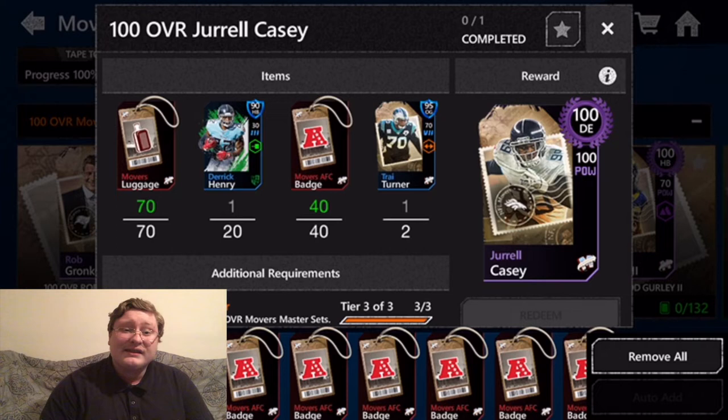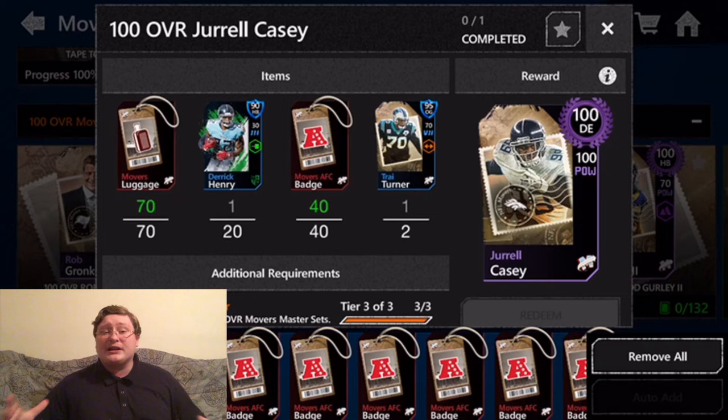Now, Reggie White does have some better stats — his speed's a little better, and he's got a little better on a couple of other stats. But these players are very close. If you're not able to get one, the other will be great. If you can put one of these guys on one side of the ball and one on the other, both at 100 overall, you're going to have an incredibly powerful defensive line.